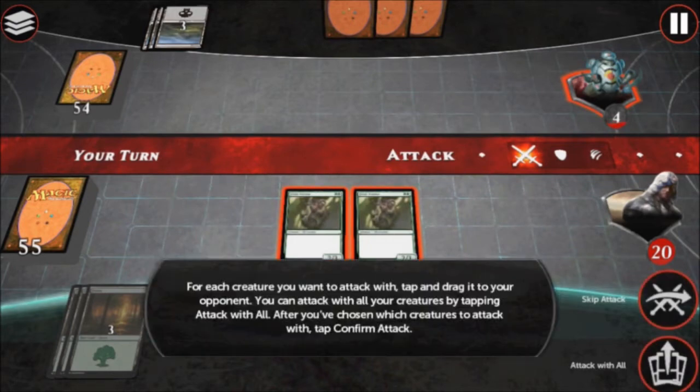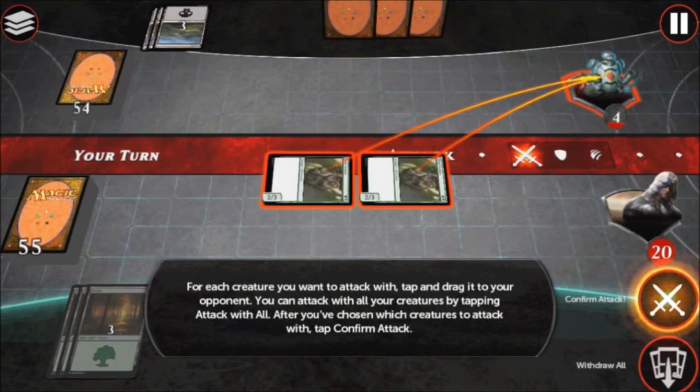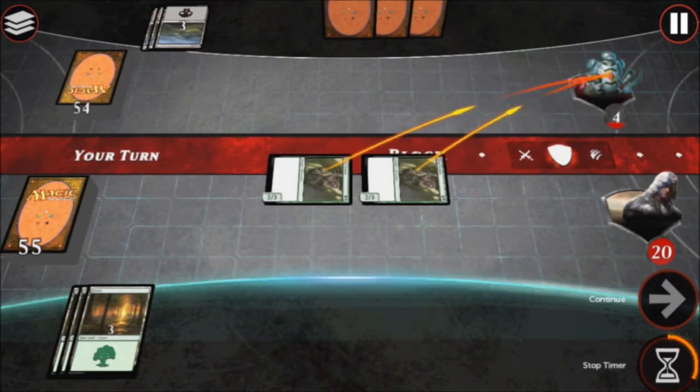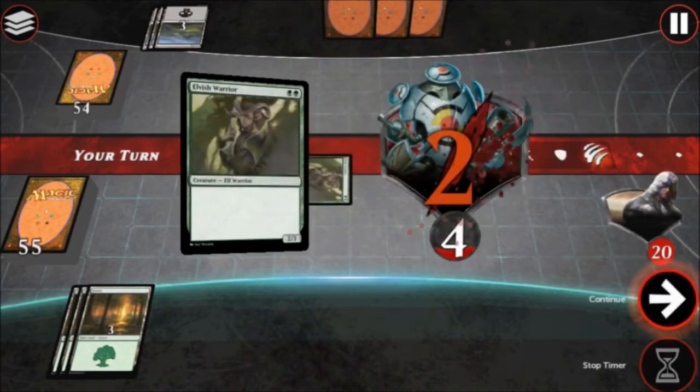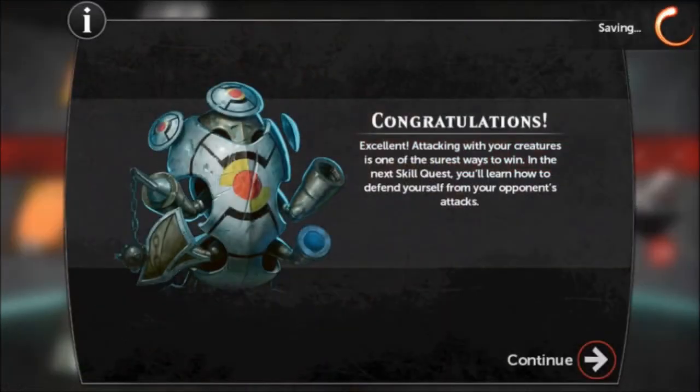For each creature you want to attack with, tap and drag it to your opponent. You can attack with all your creatures by tapping Attack with All. After you've chosen which creatures to attack with, tap Confirm Attack. Excellent! Attacking with your creatures is one of the surest ways to win.